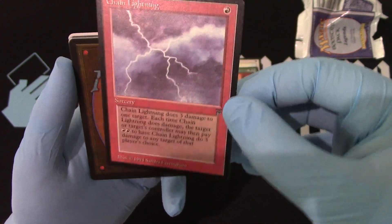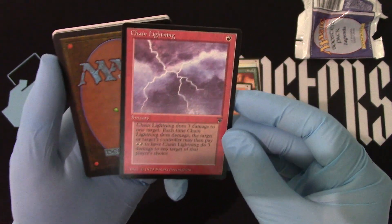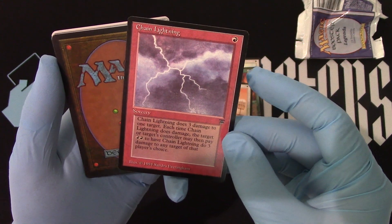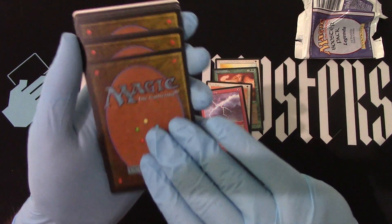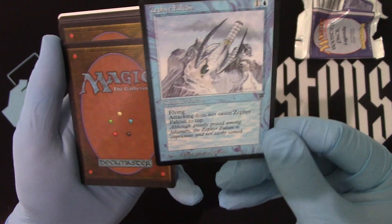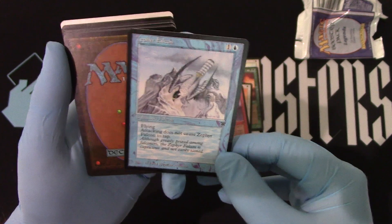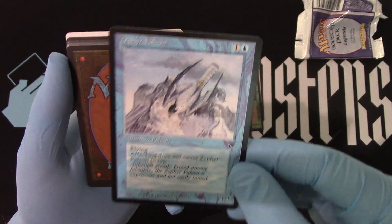It's the king of the commons right there. We have not opened very many of these. This is just a 9.5 centering — so thin at the top, thick at the bottom. Left to right is pretty good though. Zephyr Falcon! One of my favorite Falcons. The 1/1 doesn't have to attack. Put an Unstable Mutation on it — oh, so good!